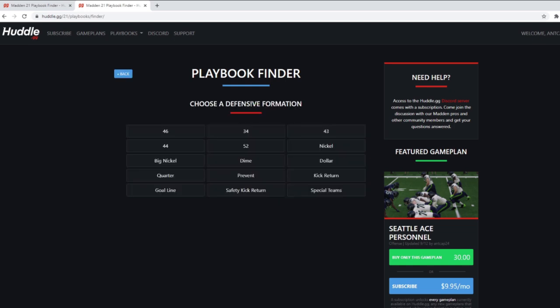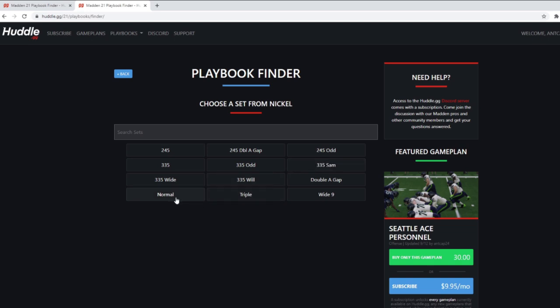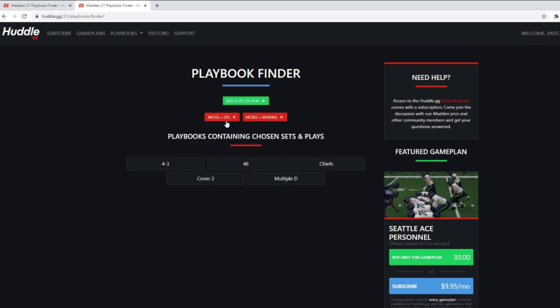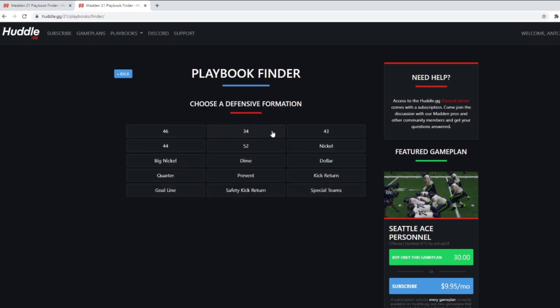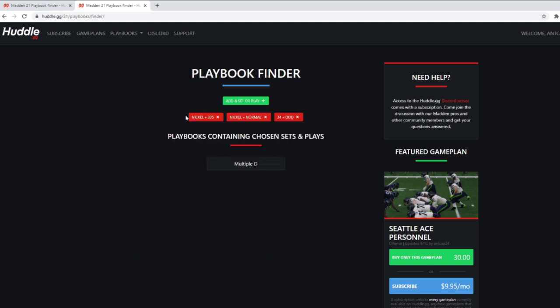Well, what if we also like Nickel Normal? Let's add Nickel Normal and see if any playbook has both Nickel 335 and Nickel Normal — and it does: the 4-3, the 4-6, the Chiefs, Multiple D, and Cover Two. Now let's say I also like 3-4 Odd. Does any playbook have all three of those? I'll add 3-4 Odd and there you go — Multiple D. So you don't have to manually go through all seven playbooks for 335 and then check for Nickel Normal one by one. This playbook finder does that for you.